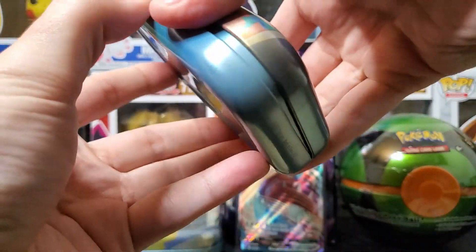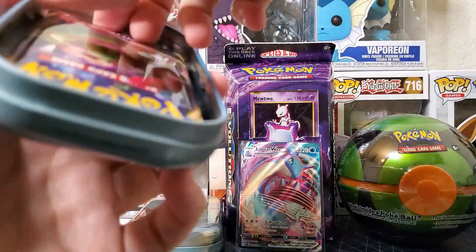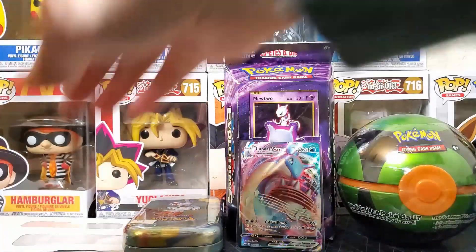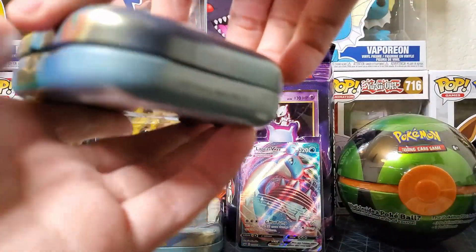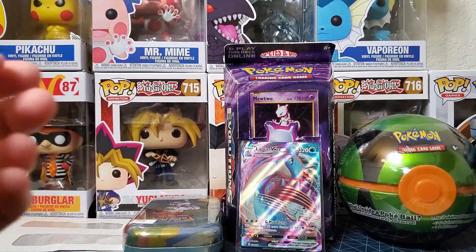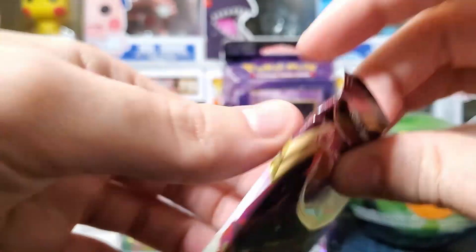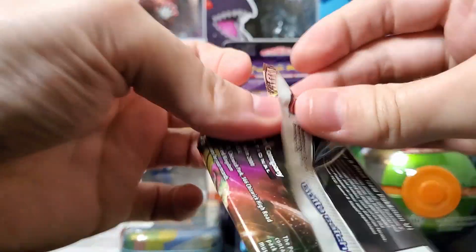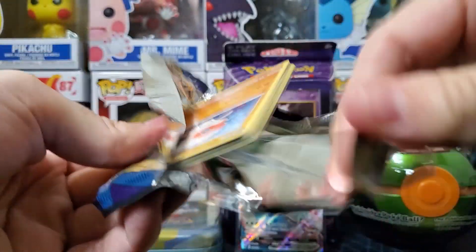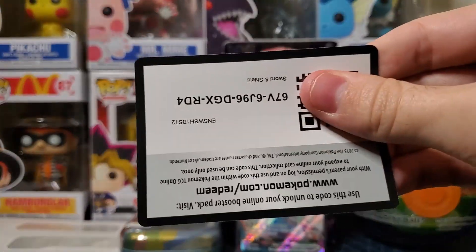Cool, we got our Galarian Ponyta with the same stuff as always. Sword and Shield — well we got a Blastoise one this time. I really love this Evolutions pack that comes in here man, this is like godly. Another Lapras V-MAX back there — that's amazing! Okay, Sword and Shield, let's keep going y'all, we're getting some really crazy pulls off the Sword and Shield.